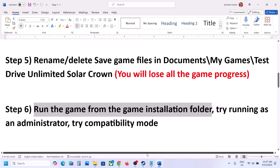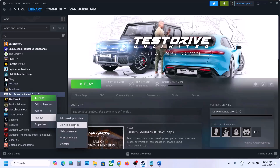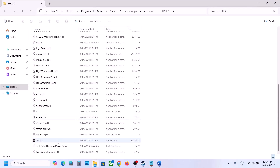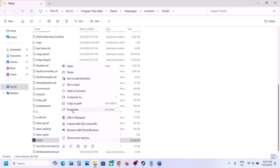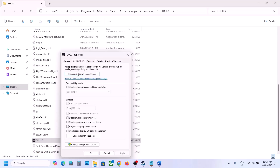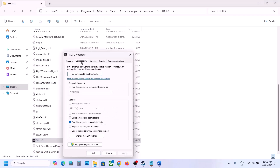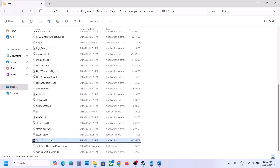The next step is to run the game from the game installation folder. Go to Steam, right-click the game, select Manage, then click Browse Local Files. Find the game EXE file and double-click to launch it. If that does not work, right-click the EXE, go to Properties, and on the Compatibility tab check "Run this program as an administrator", hit Apply, click OK. You can also try selecting Windows 8 or Windows 7 compatibility mode. You can also check "Disable fullscreen optimization" and then check.